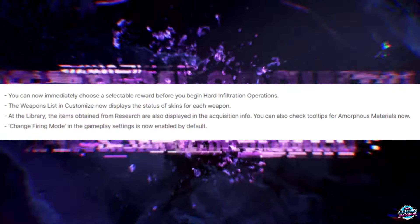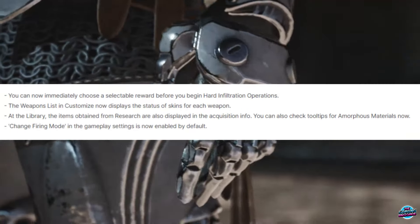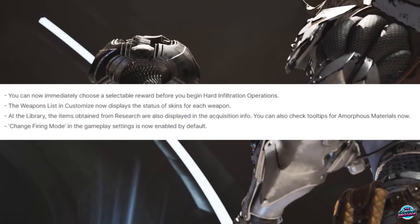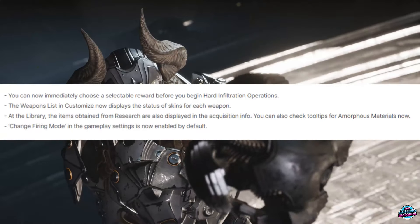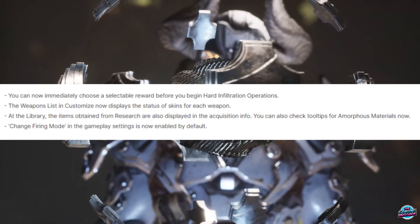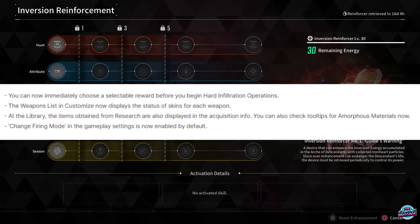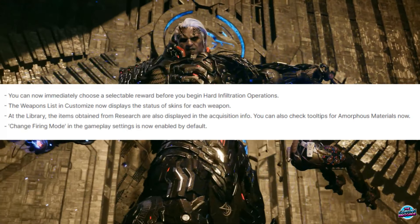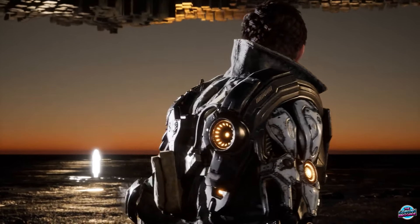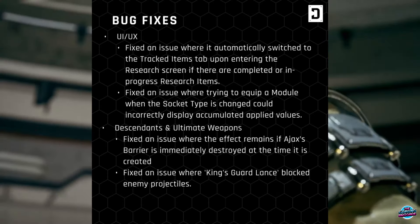A few other changes the game introduced: you can now immediately choose a selectable reward before you begin hard infiltration operations. The weapon list in customize now displays the status of skins for each weapon. At the library, items obtained from research are also displayed in the acquisition info. You can now check tooltips from amorphous materials. And finally, changing firing mode in the gameplay settings is now enabled by default. Hope this helped — if you have any questions, comments, or feedback, please let me know.